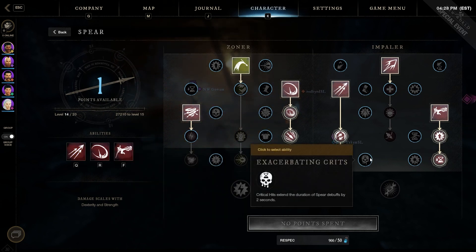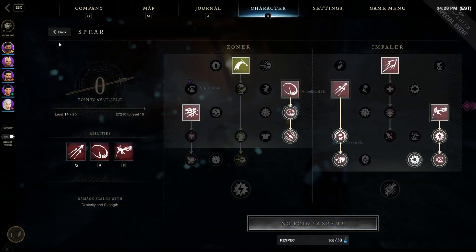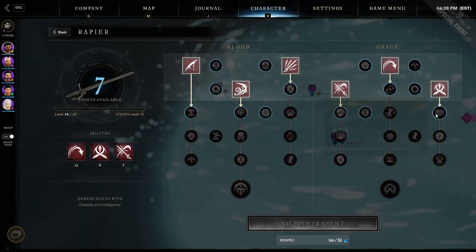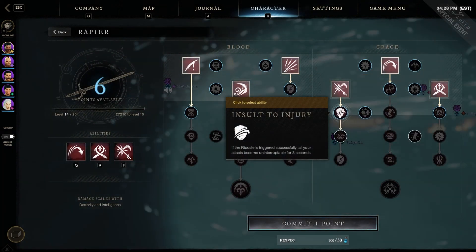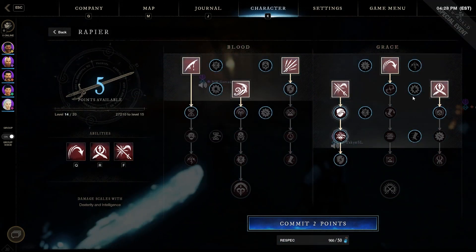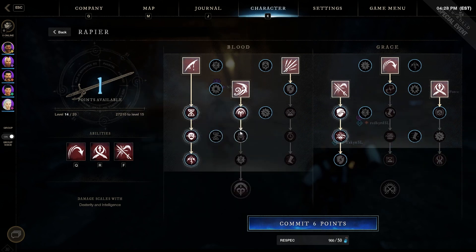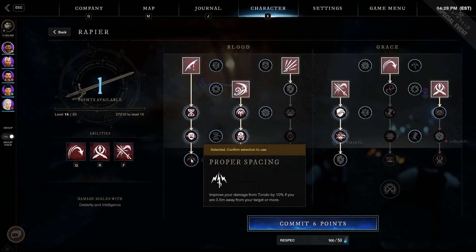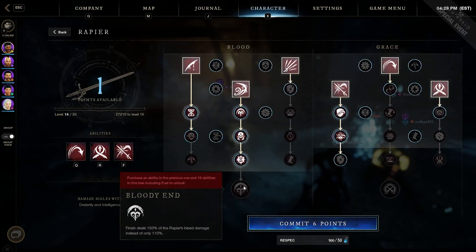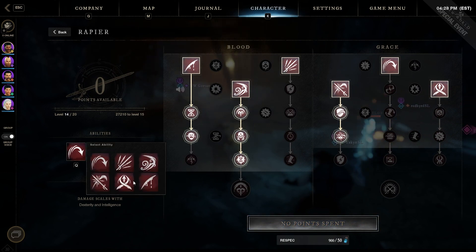I'm not really going to worry about the passives too much since I was testing out other skills. For the rapier I'm probably going to go riposte so I can have that counter, and then tondo and flourish. I wish I could fully upgrade that but tondo and flourish it is — all right let's go.